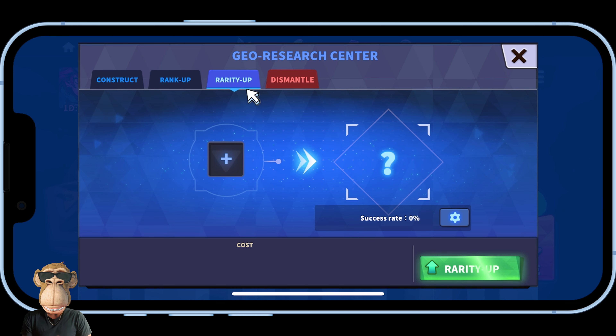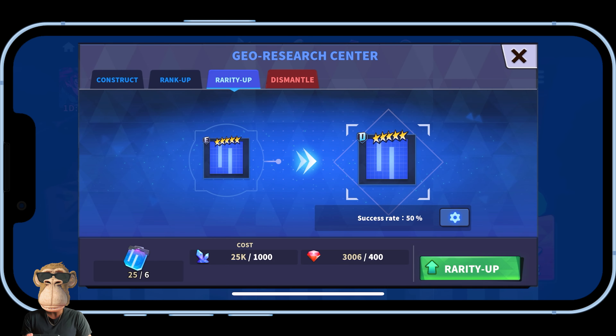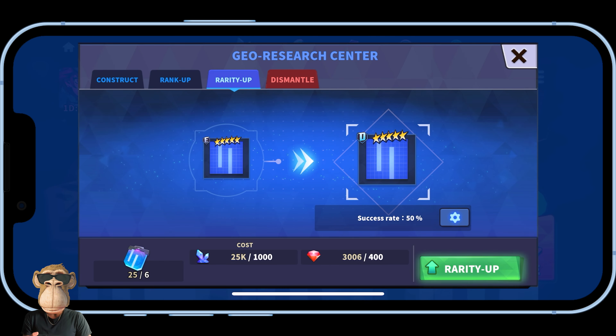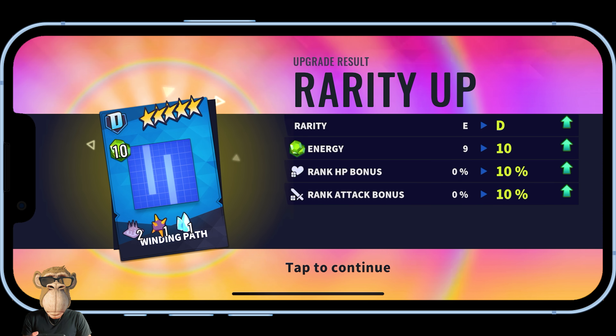Click on the 'Rarity Up' tab, then click the plus icon and select the tile you'd like to rarity up. I'll use the same tile for demonstration. There is a 50% success rate, and it's going to cost six Winding Path rarity upgrade materials, 1000 crystals, and 400 Rarium. Going ahead with this first rarity upgrade.